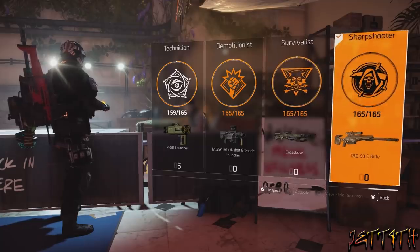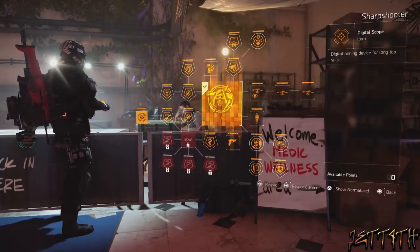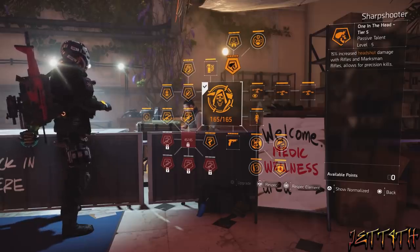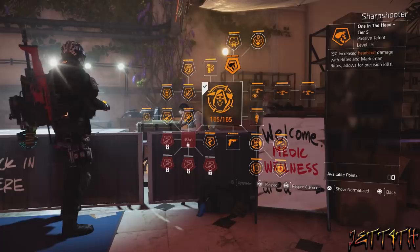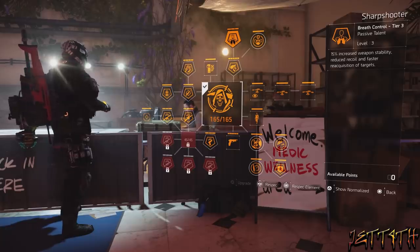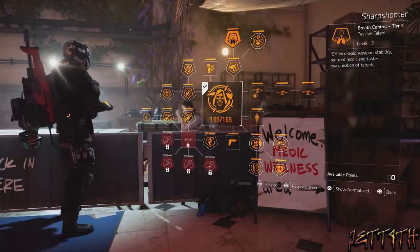For our specialization we will be using the Sharpshooter. No surprise there. The 15% increased headshot damage with rifles and marksman rifles allows for precision kills. Breath Control gives 15% increased weapon stability, reduced recoil, and faster acquisition of targets. Emergency Cleanse: armor kits repair 100%, remove status effects, and increase resistance to bleed, poison, and burn for 20 seconds.